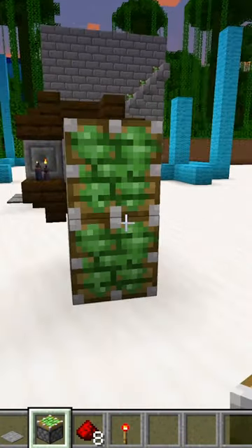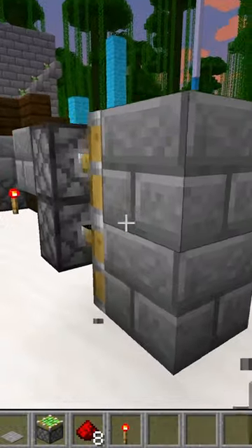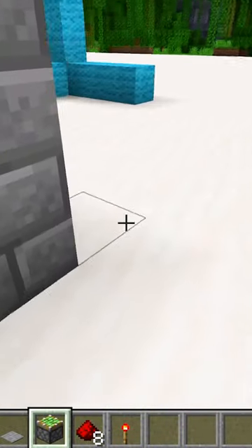We're going to first start with the two sticky pistons on the side. Then behind the sticky piston put a redstone torch and a block. Now let's stick our blocks to the sticky piston, then we copy it on the other side.